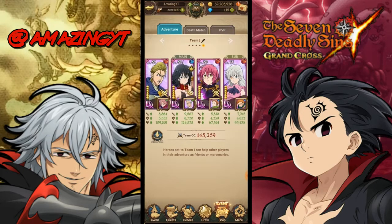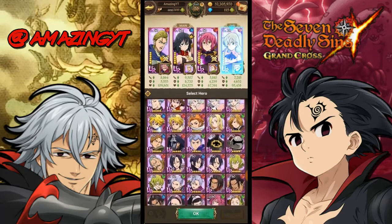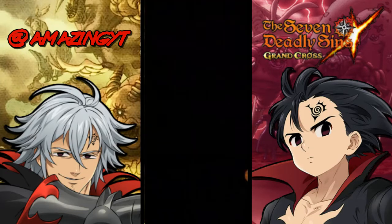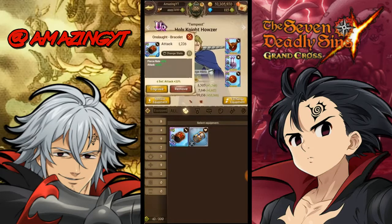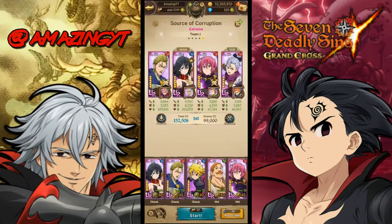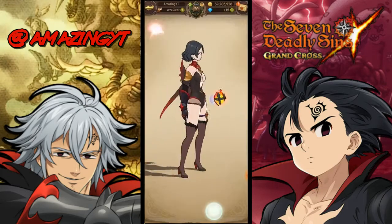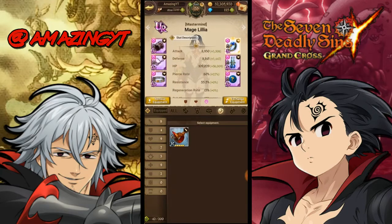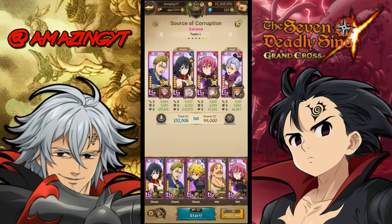For this first team, I'm putting Red Jericho in the back so you guys can see the damage from Hauser. I put my Blue Demon Meliodas pierce set on Hauser, so it's half pierce, half attack on both top two pieces, and his pierce rate is at 52.7%, which is pretty good. Lilia is rocking full UR gear with a split pierce-attack set and she's at 80 pierce.